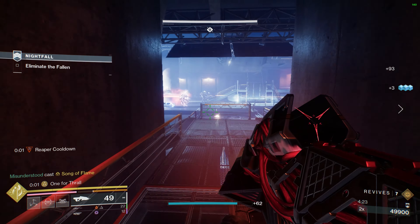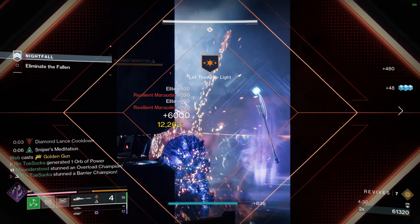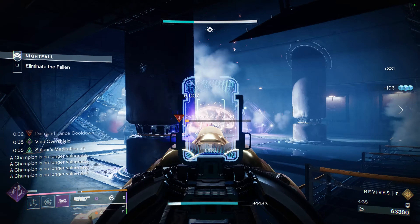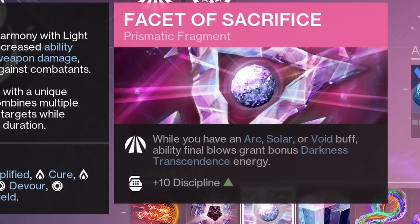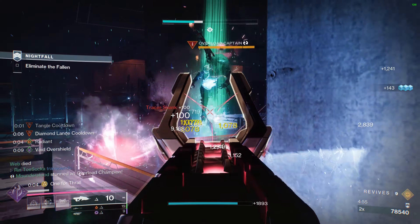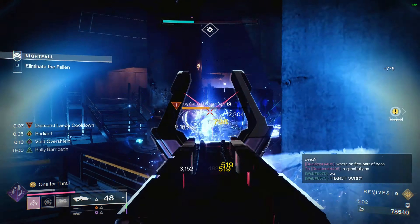Next I'm going to be using Facet of Courage, since your Arc, Solar, and Void abilities deal increased damage to targets afflicted with darkness debuffs. Since we have Shackle Grenades, Diamond Lances, and Drengr's Lash, I want to make sure that my Throwing Shield kills any suspended or frozen target. For survivability, there's another fragment I'll mention later in the video — you could honestly swap this out if you feel like you don't need it, but that's my personal pick. Next I'm going to be using Facet of Sacrifice, since when you have an Arc, Solar, or Void buff, your ability final blows help you gain a tremendous amount of darkness energy.